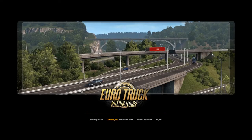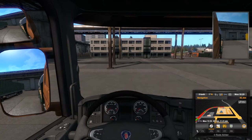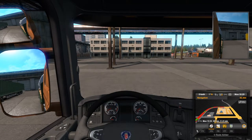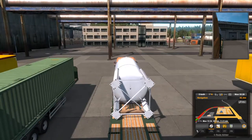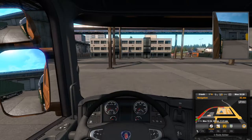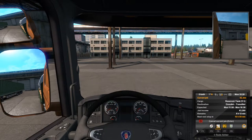Once we take the job we instantly transport to where it is, already in the selected truck — this is a Scania with the trailer hitched. If we press F6 we get the job info: it's a reservoir tank, 11 tons. We can see where we're going, the expected arrival time — over eight hours — and our job income.